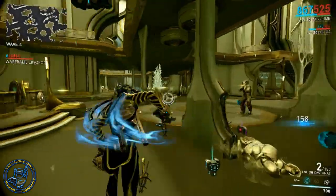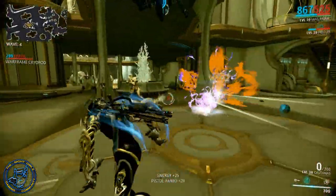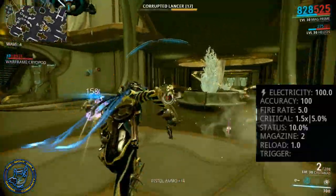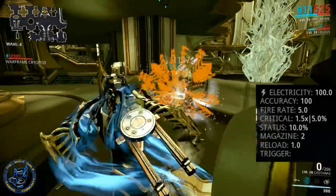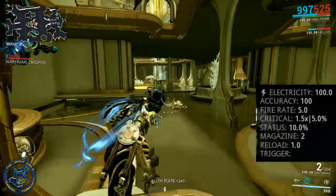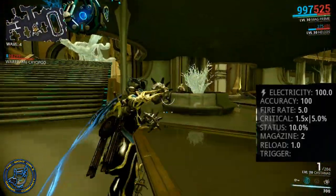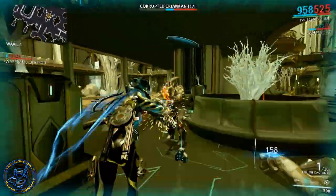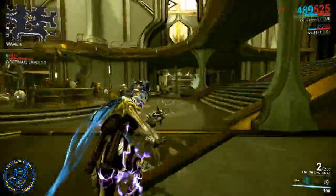Some basic stuff on the Kastanas: your basic setup here is elemental electricity, 100 base damage, accuracy is 100%, fire rate is five, critical is pretty low at 1.5x with 5% chance, status chance is only 10% — but we can work with that. Magazine is two, reload is one.